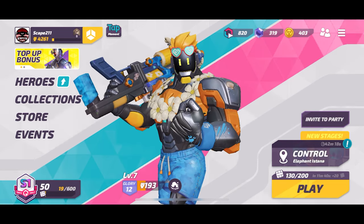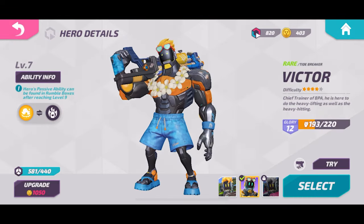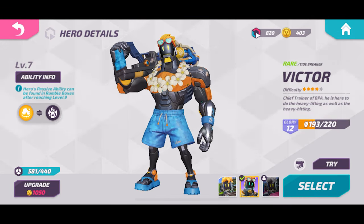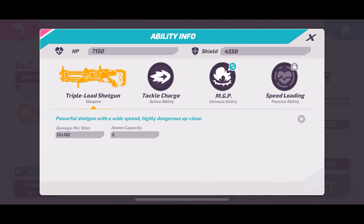What is up everybody, Escape to 11 here. Today we're going to be looking at Victor, the aggressive tank of the game. This guy loves to brawl, loves to get in the face. First of all, he has the triple load shotgun, which actually doesn't do the most per clip damage out of the different shotguns, but it has the most burst — so you can down someone in one to two shots depending on how many pellets hit.